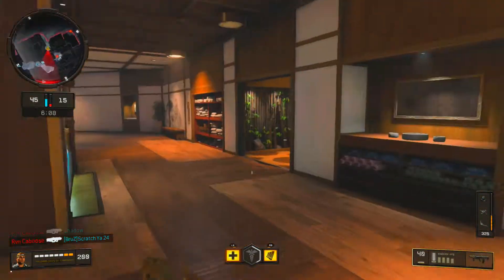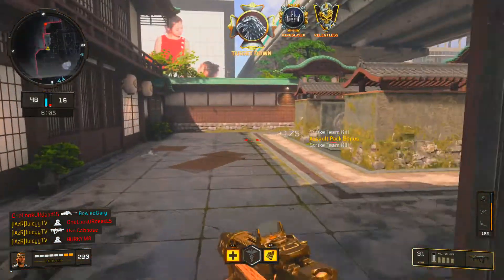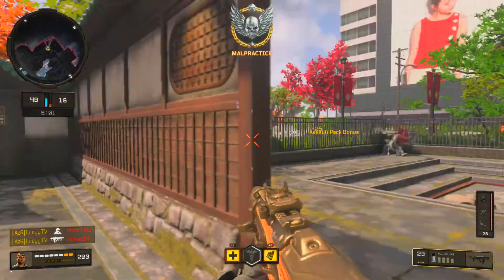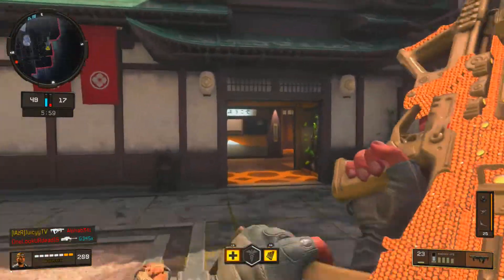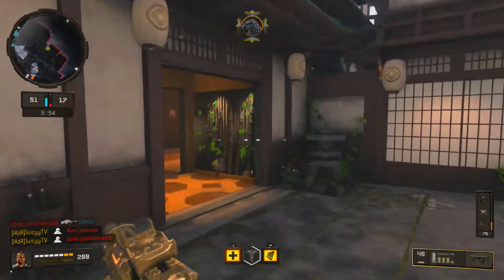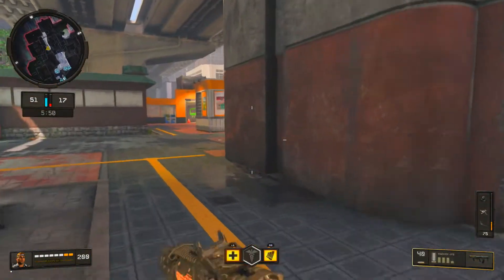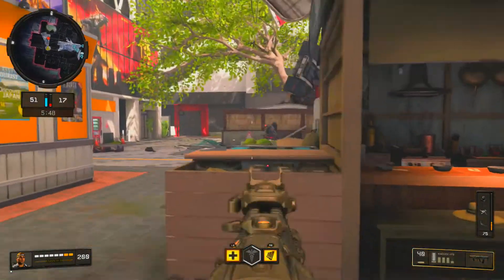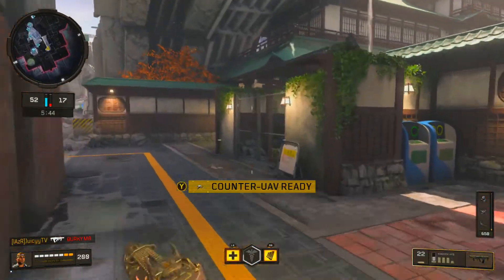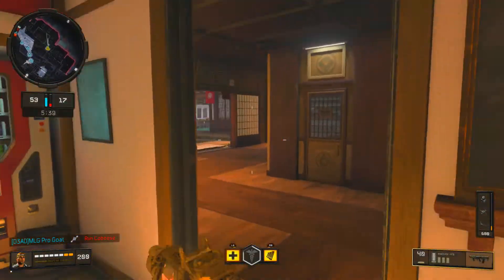For my first perk I'm running Scavenger. I've talked about the Crash specialist and how I don't really need Scavenger because of the assault pack, but I've found that sometimes I'll run out of ammo before I'm even able to use it. It's good to be able to pick up ammo when you need it. You can get extra ammo from the assault pack plus the 50 extra health, but I just use Scavenger because sometimes I run out of ammo before I get my assault pack.